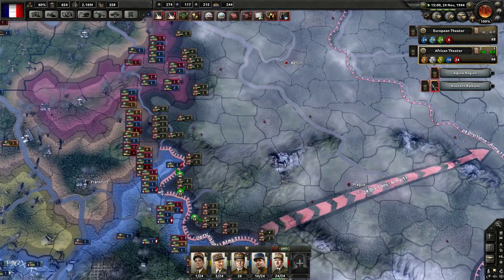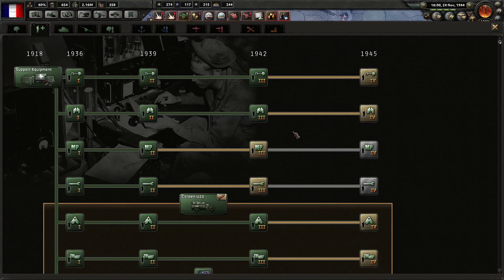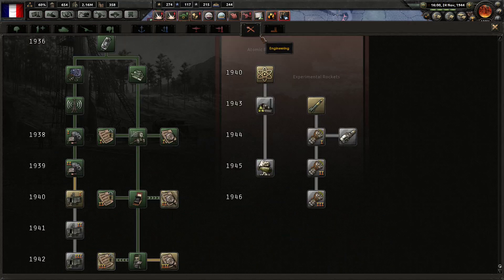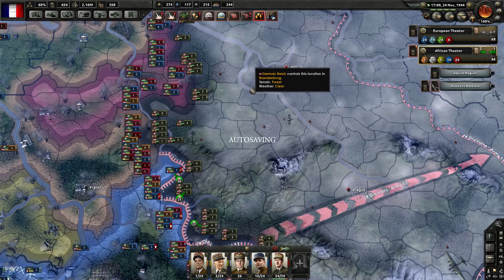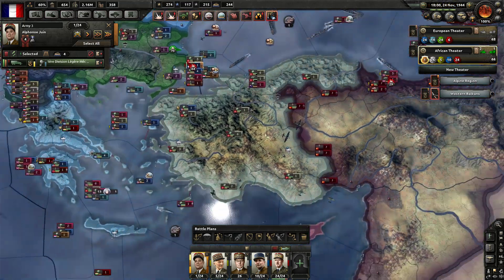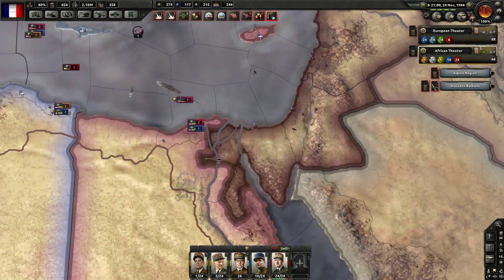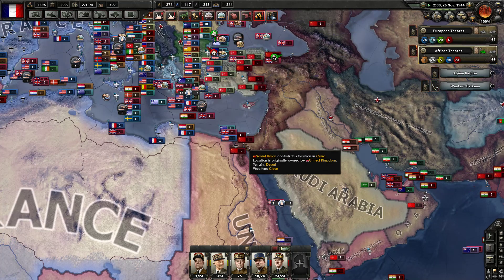Gaining more land inside Munich. We have another research slot available — it's not 1945, so I guess we can get decryption rank 3 to determine the enemy's tactics much more efficiently. Sadly, all of our motorized units did get wiped away. And the Suez Canal has actually been conquered — I was not expecting that.